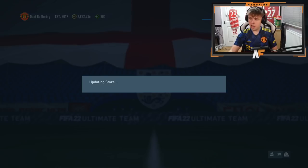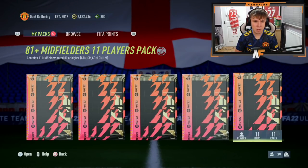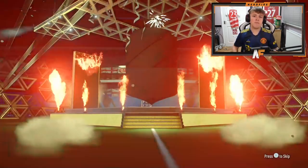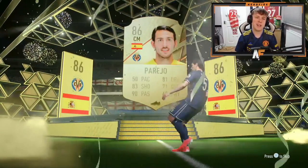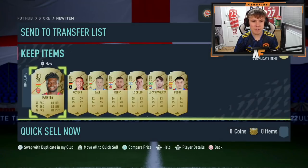The 81 times 11 midfielder pack on my main account - the 85 times three yesterday got us a Team of the Year. We get a walkout, 86 to 87, Spanish - it's Parejo. No blue sadly - that would have been pretty mad if we got a blue again today - but there's our 81 times 11 done on the main account.